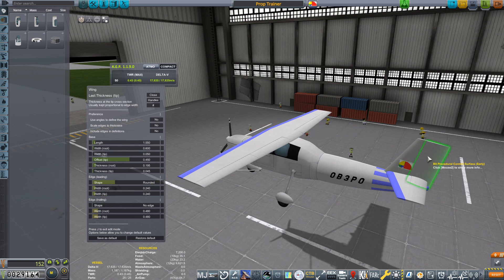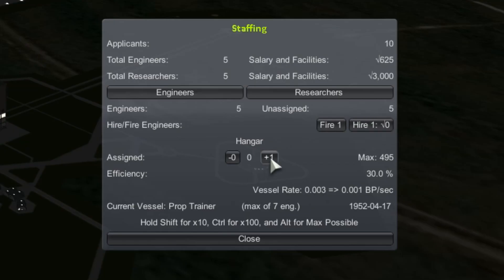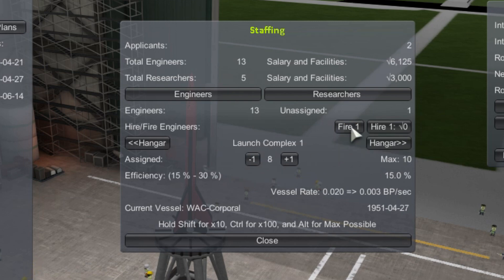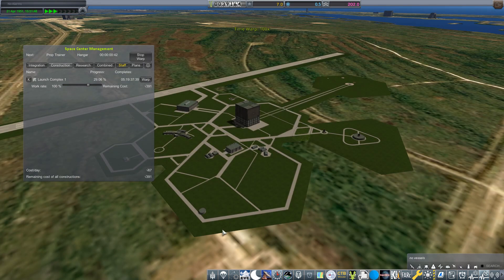Although the design of this plane is done, we still have to give it to Kerbal Construction Time. I originally assigned five engineers to this project, but once the launch complex was done, I reassigned one of those engineers to the construction of the Whack Corporal Sounding Rocket. The remaining four then took another two and a half months to complete the construction.